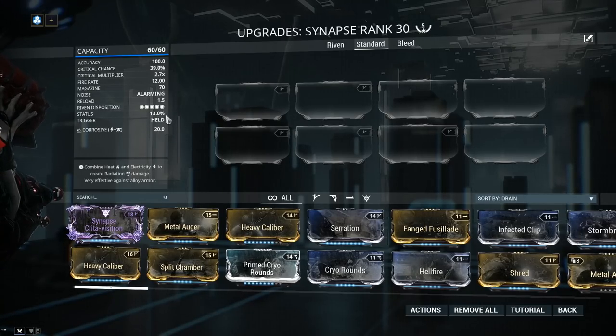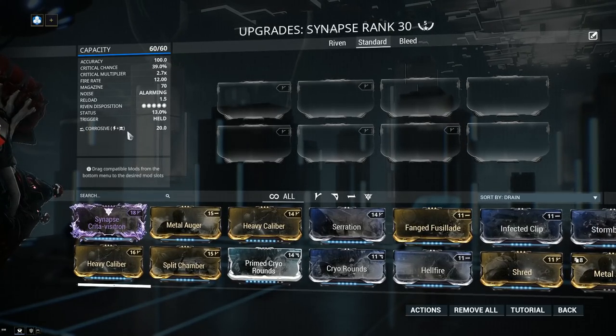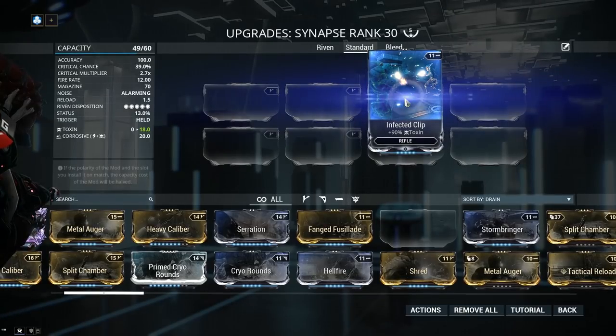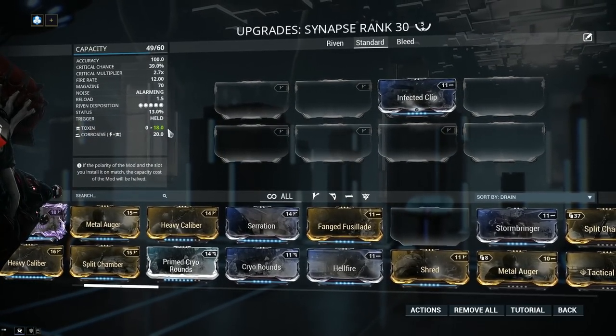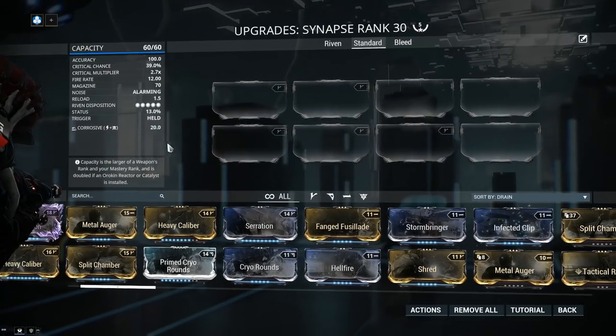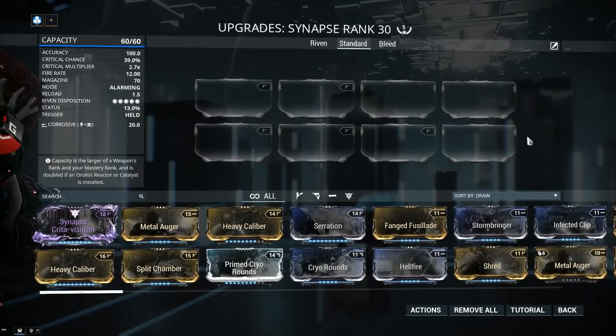The 13% status chance is the only weak point of the weapon. You'll also notice that by default the Synapse deals an elemental combo — we've got Corrosive, 20 damage worth of Corrosive. So for example, if you add Infected Clip, the Toxin does not get combined into the Corrosive. To get more Corrosive you'd have to make another elemental combo. Think of this Corrosive value as something like the last mod you could have.